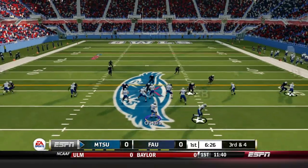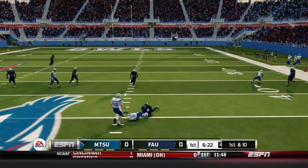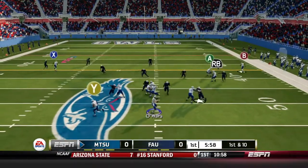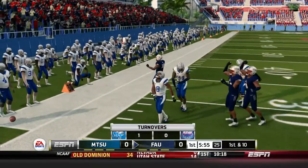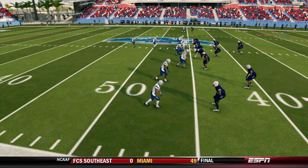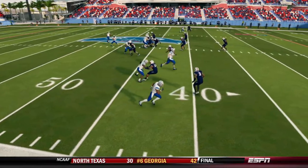Third and four, O'Hara dropping back, pressure coming in his face, throws over the middle and finds his receiver Ty Lee for a seven-yard pickup. First and ten, now six minutes to go — O'Hara lobbing it to the right side and it's intercepted by Lewis on the right sideline, gets two feet in bounds. O'Hara throws his first pick, but this play is what's so frustrating with O'Hara at QB.